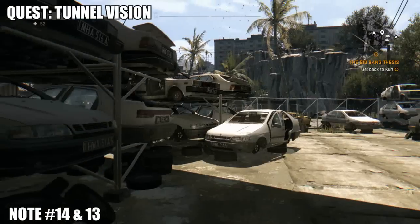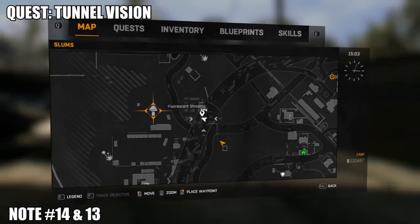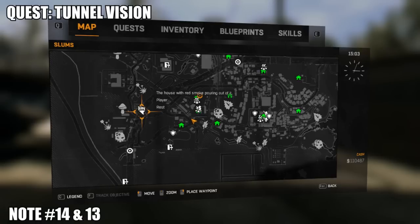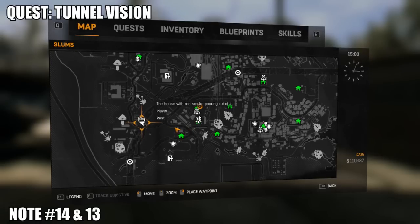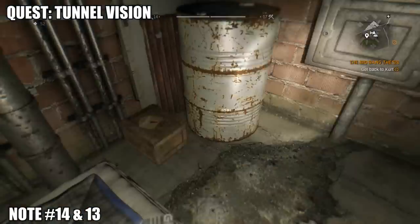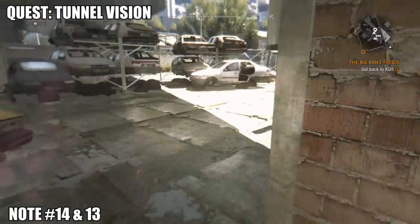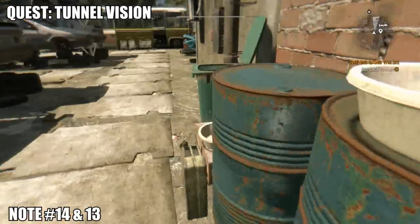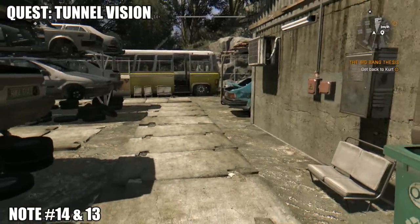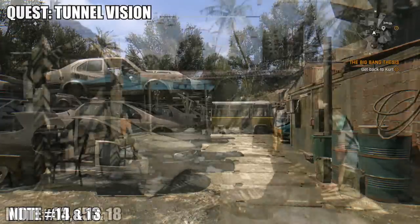Just south of the gas station is the house with smoke pouring out of it — it's going to have a big marker on it. I think this requires a quest called 'Tunnel Vision' to be completed. The shutters may be down, so we're going to need to do some quests for Ryan, who lives here. The collectibles are going to be inside the garage and outside just on that chair.